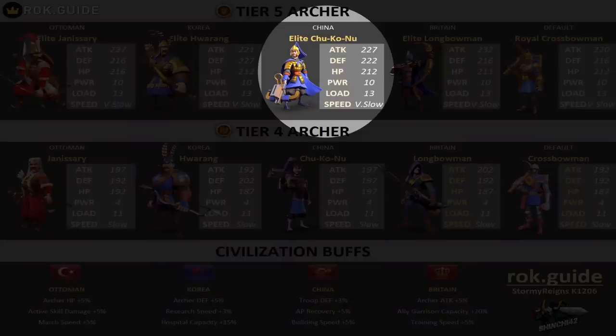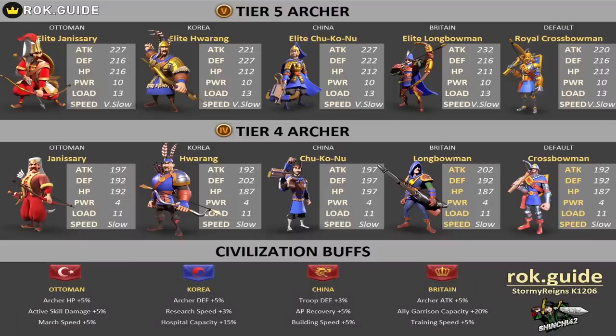For China, they don't really have the best of everything. The bowman is going to have a higher attack, and Korea has a way better defense. The difference between the chukonu and the huarong is that the chukonu has a higher attack compared to the huarong which has higher defense, but look at the health of the chukonu — it's only 212 compared to the bowman and the huarongs. The thing that really highlights is the yanisari. Honestly, I don't see anything too special with the chukonu — they're more of a balanced stat sheet.